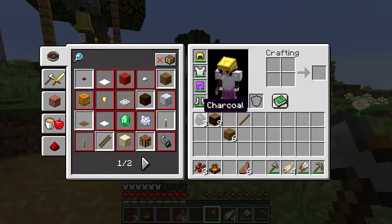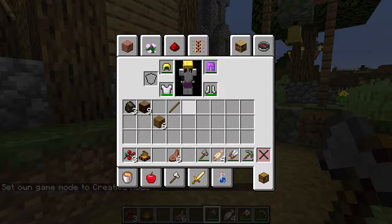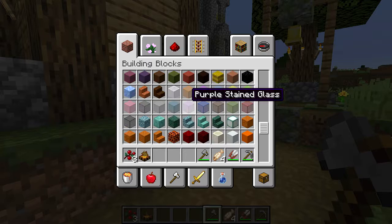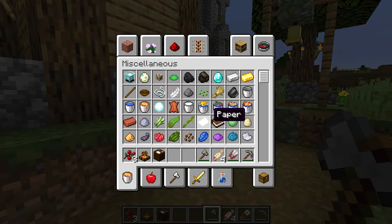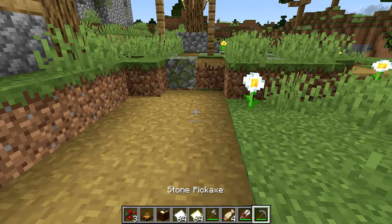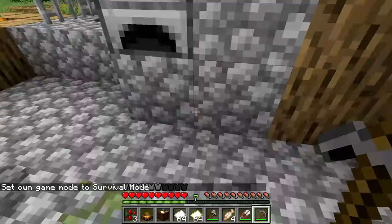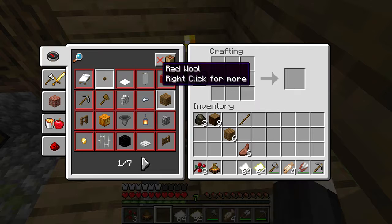Now that we're in our survival test world — let me go to creative real quick — I'm going to show you how this cartography table works. We'll grab a cartography table, which should be somewhere under decoration blocks, plus a stack of paper and a couple blank maps. So the crafting recipe for a cartography table is actually pretty simple.